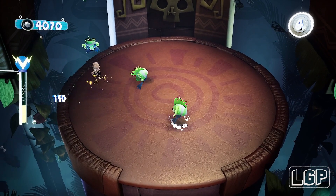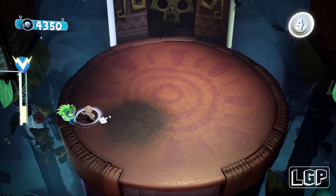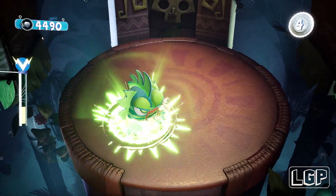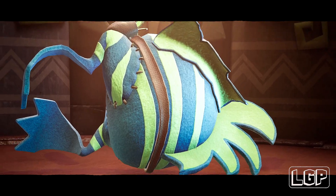Then he will throw a few more — I think four this time; the first time was only three. You just have to be aware of them, and as soon as you see that big shadow, you just have to jump so you won't get affected by the shockwave. I had to do this a couple of times, but eventually you will be able to get it.